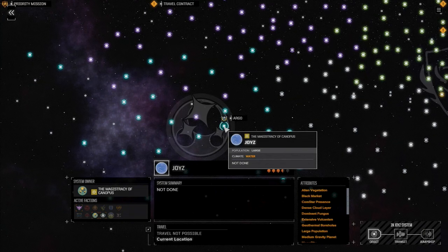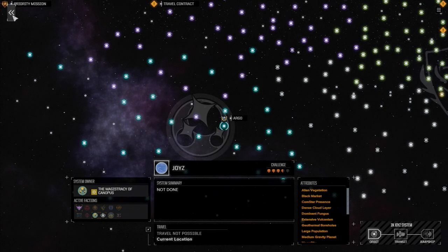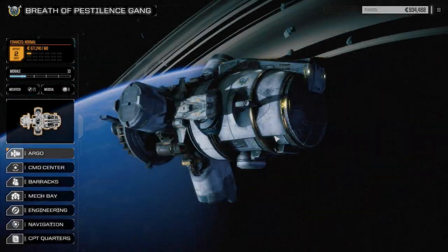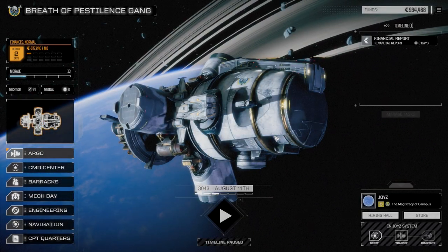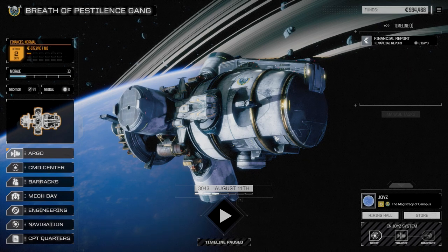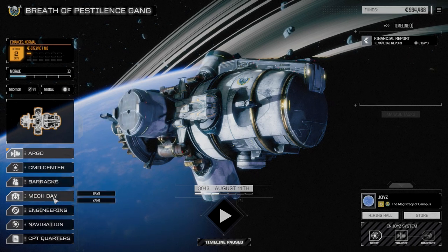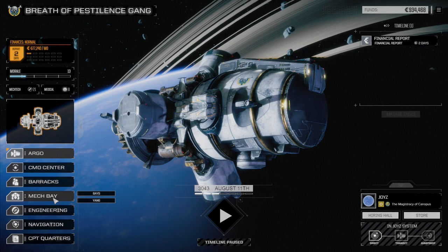Hey, welcome back to my Rogue Tech campaign. Last episode we managed to flip Joys from Free World's League to the Magistracy of Canopus, which is great. It was one of the things we were looking at trying to do. We also ran a four-and-a-half skull mission, picked up three cooling pods, and got some heat adjustments done on our Cataphract to make it more efficient.